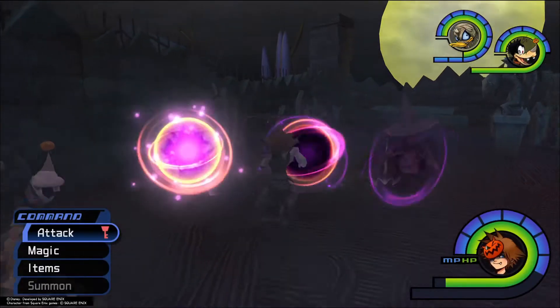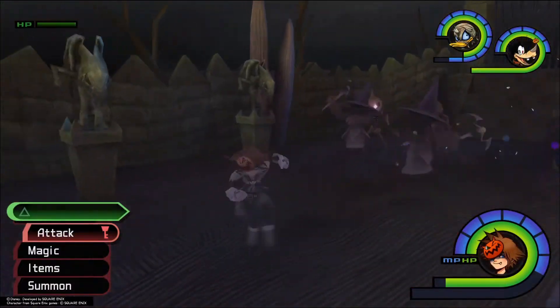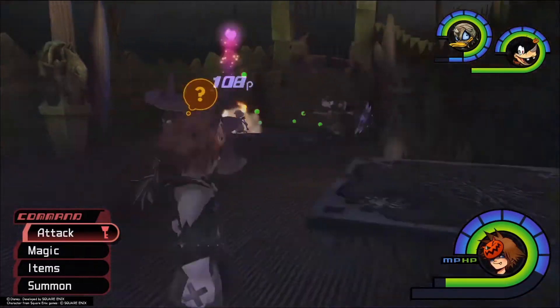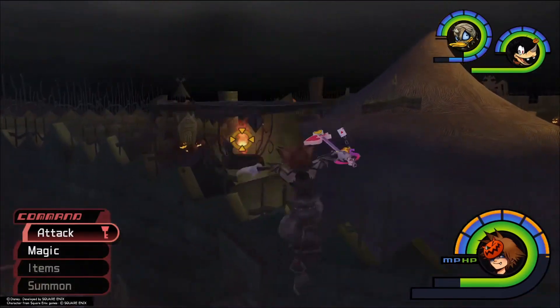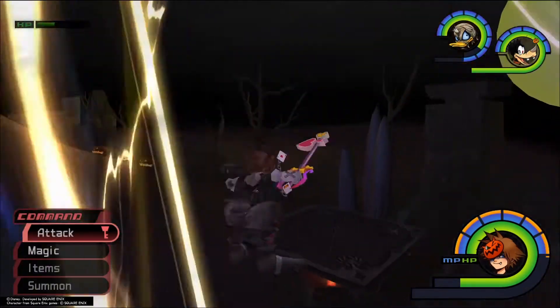So we start heading over to the graveyard and then we use a Firaga on this lift here, and we jump up to it and get to the next area.